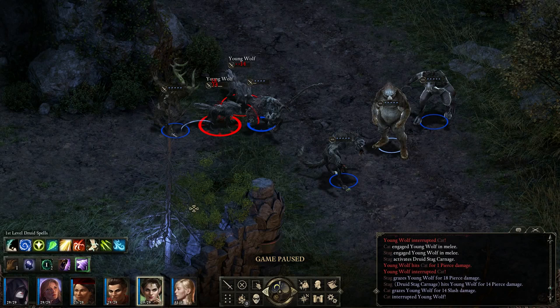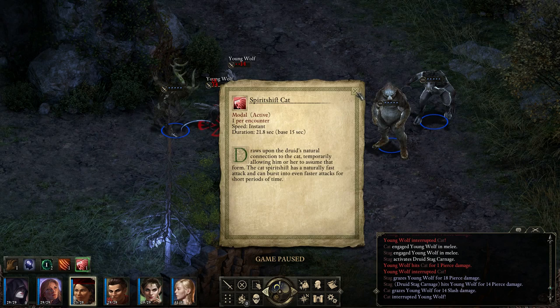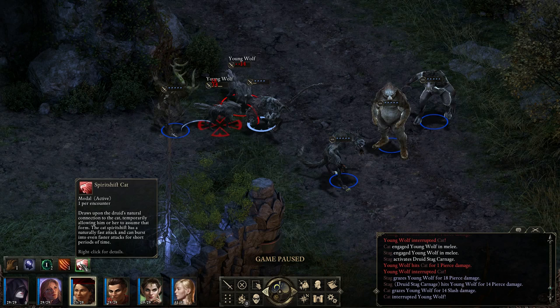The next creature type is Cat. The Cat has naturally fast attacks and can burst into even faster attacks for a short period of time. The Cat is the build that's great for damage - if you want to do a ton of damage while in melee, go for this one more than any other. But it doesn't have any defensive boosts - it's just pure damage. Very good in the early game.